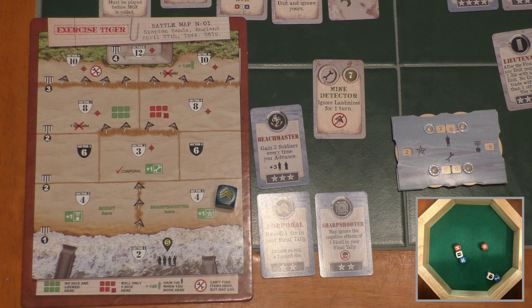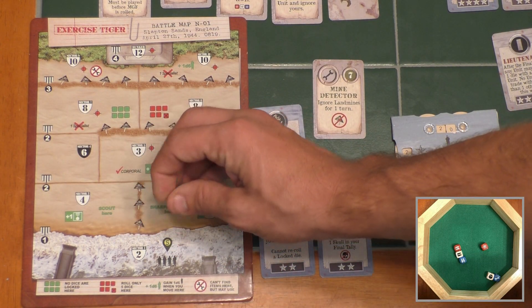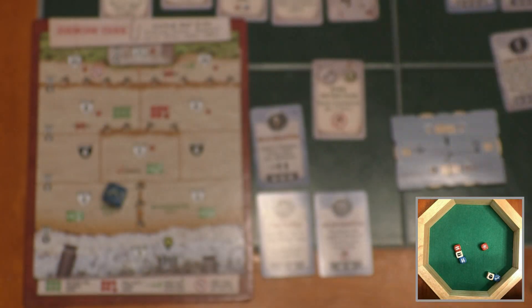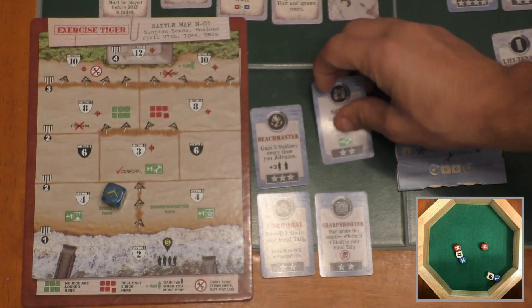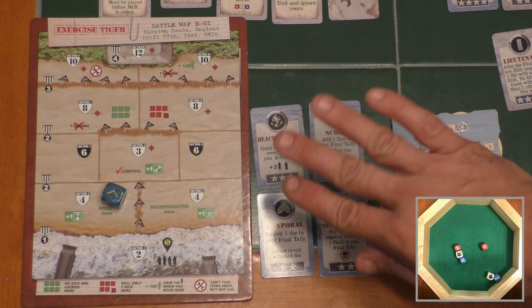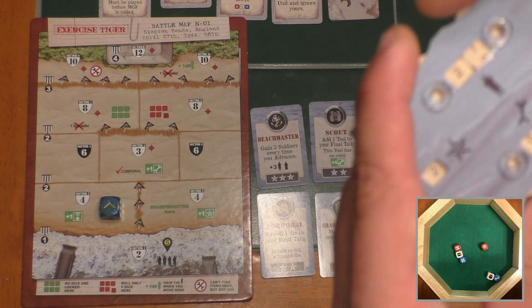Now I'm in the move phase. Actually, I'll move — I'm going to go over to sector two to get that scout who's hanging out over there looking like he wants to join the unit. But I cross these landmines. When you cross landmines, you have to roll a d6 and lose that many soldiers. Instead, I'll use my mine detector to search for landmines and not let anyone die — it gets used up and placed upside down back in the item pool. The scout joins my party; his ability says 'add one tool to your final tally.' This tool has no color, which is really good if you're trying to stack tools, since one extra tool can double your item points. Note that I did not trigger the beach master's 'advance' ability — advancing is moving forward up the beach, not laterally. Combat here is still four, so I lose four soldiers, dropping from twenty to sixteen.